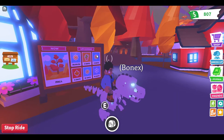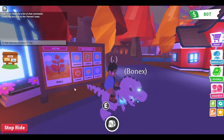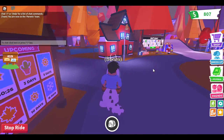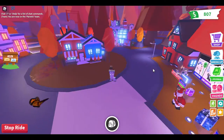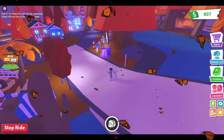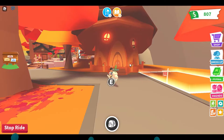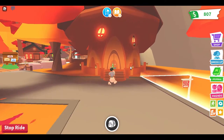So first is the desert, second is the ice map, now we have a fall — Adopt Me has added a fall, so the map is all fall-looking, like it's in for Halloween. After looking for the shop for about five minutes, I finally found it.